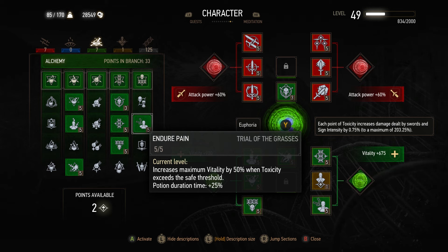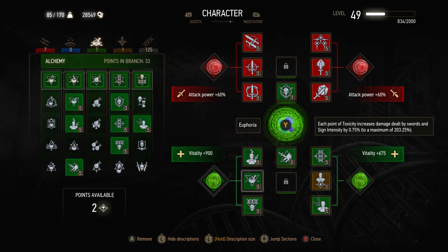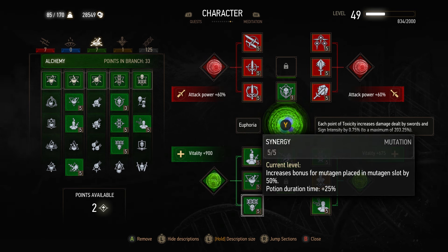Moving on from there, we're going to grab Synergy — very, very powerful ability, probably one of the most powerful in the game. Just to better visualize this, we're getting 60%, 60%, and then 900 vitality for triple slotted skills. Without Synergy that goes down to 450, and then 40% and 40%. So just having Synergy on alone, without even considering the vitality bonuses, Synergy is giving us 40% more attack power, which is huge.